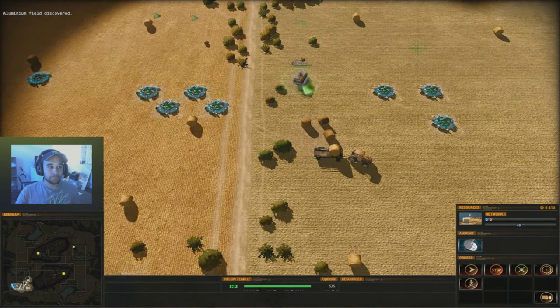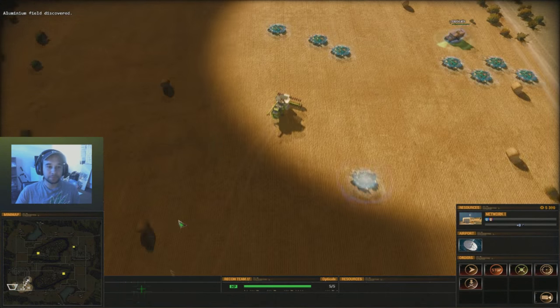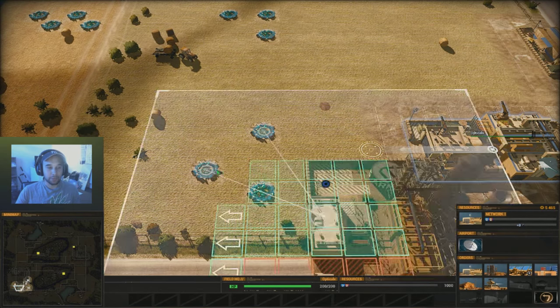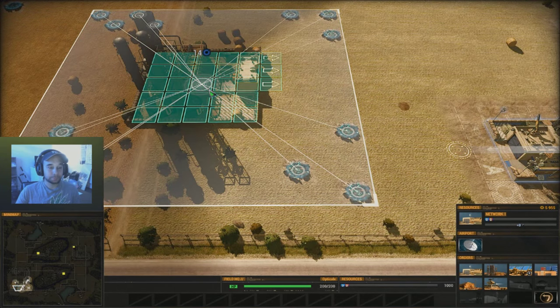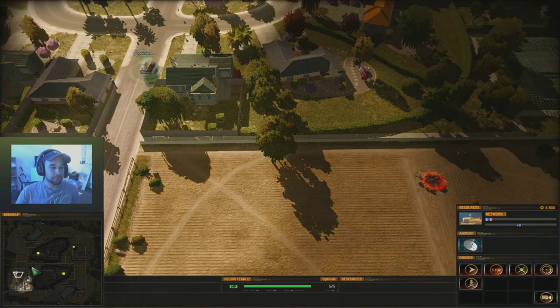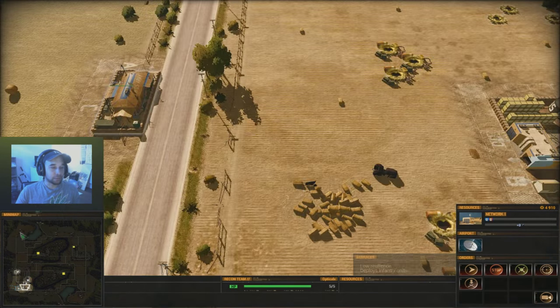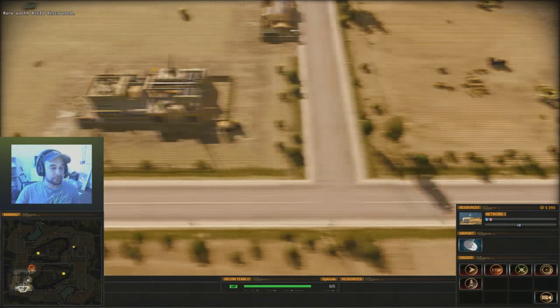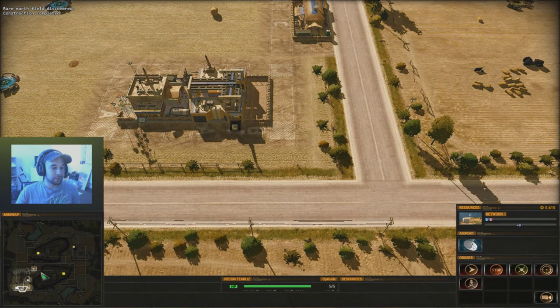Next, we want to go for aluminum. Make sure your refinery is facing your base with the arrows when you build it. While you're doing this, make sure you're always scouting. By holding Shift and right-clicking on the map, you can set waypoints for any unit, sending your recon team on a patrol route around the map to look for resources.